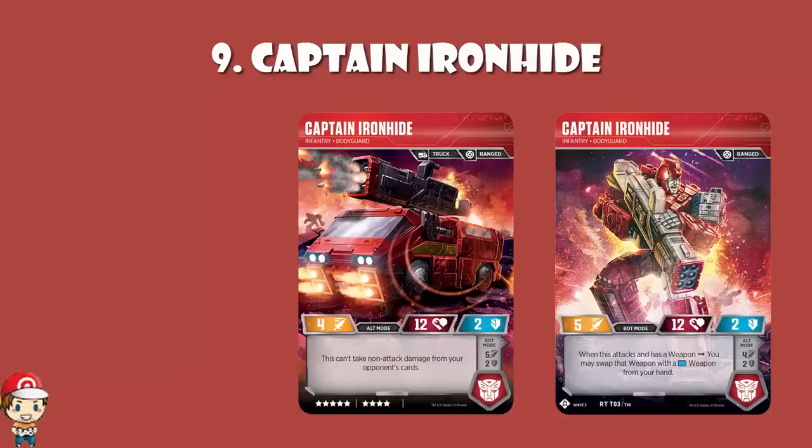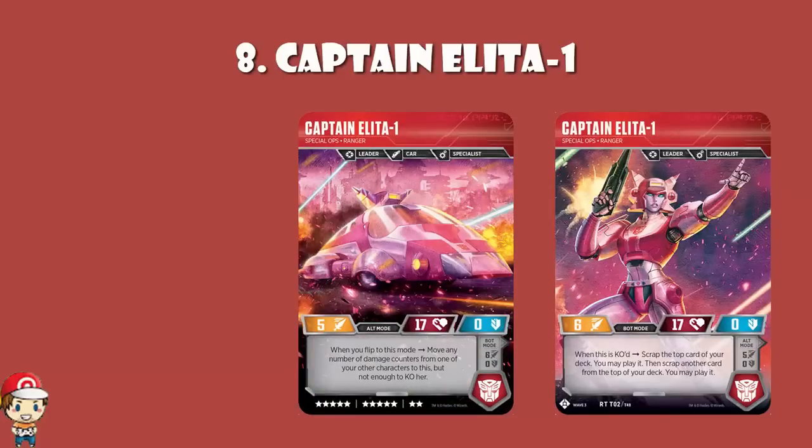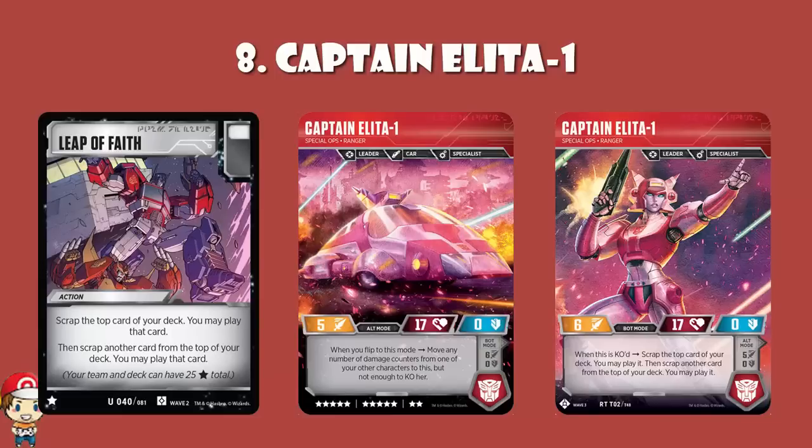In at number 8, Captain Alita 1. This is a 12-cost character, and I like it for when it gets KO'd. The defense of 0 is horrible, but attack of 6 is great and health of 17 is great. When you're KO'd, you scrap the top card of your deck and may play it, then scrap another card from the top and may play it — that interaction is Leap of Faith, which is so good it's a star card.